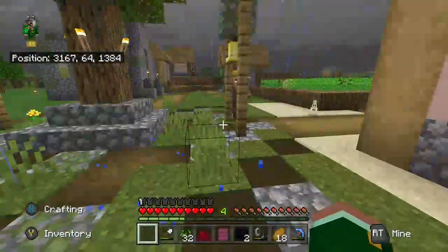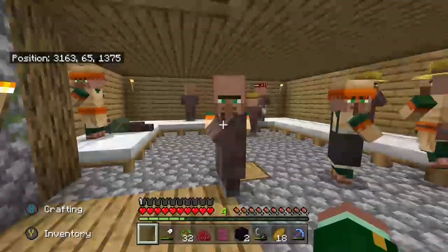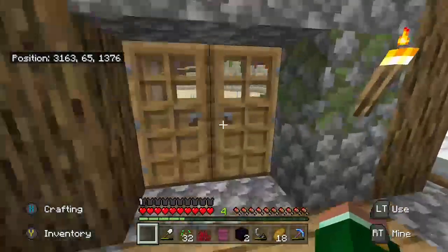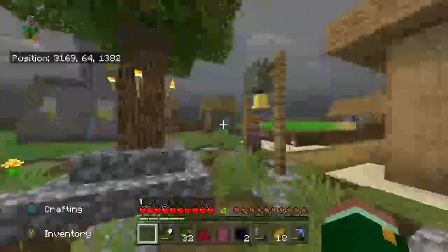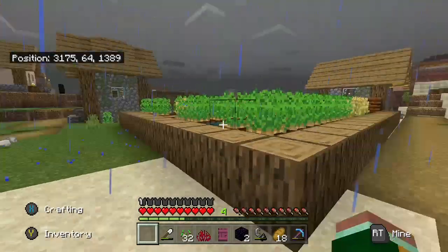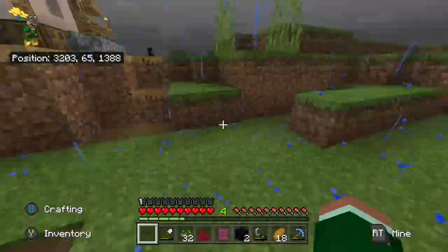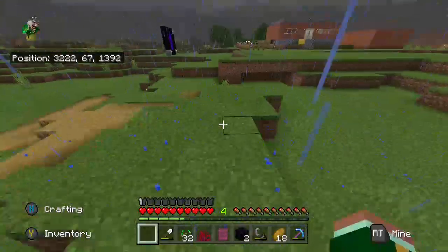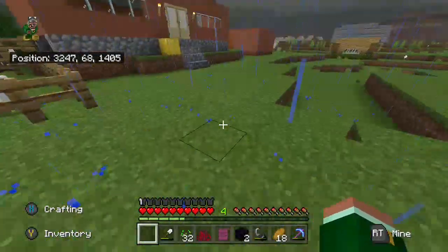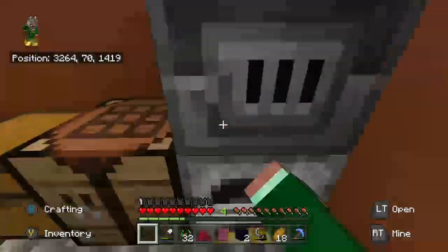Hi rabbit. I just heard a rabbit die. Here are all the villagers — there's a lot in here. I'm doing beds. Might have to extend that house right there. The rabbit — R.I.P. rabbit. Could we put an F in the chat for the rabbit? I forget I said 'chat' — I mean the comments, but still.